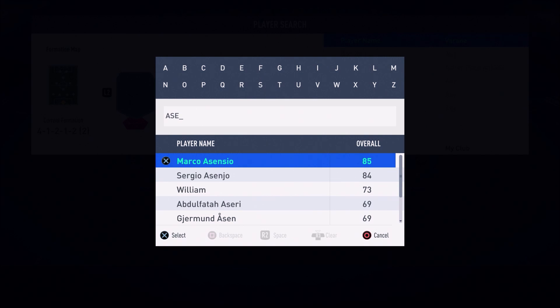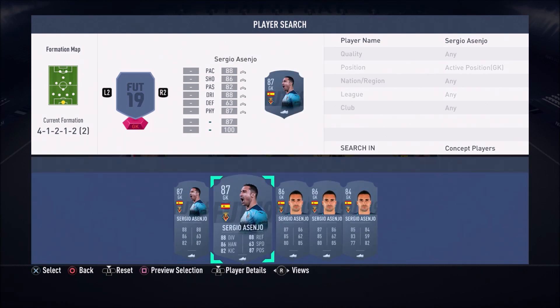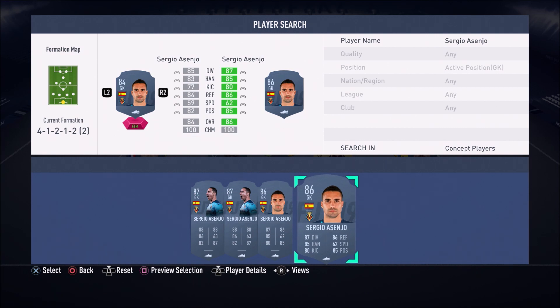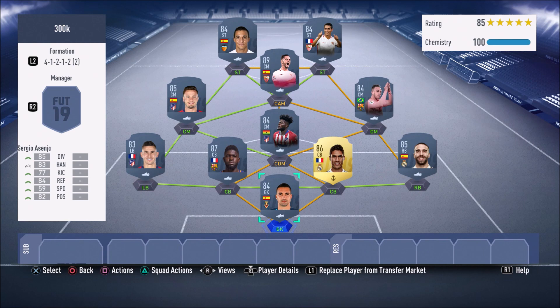To complete the team, in the goalkeeper position we have the Spaniard — his 84-rated card at 4.6k. He does have an 86-rated inform but that's 66k so let's keep it nice and cheap with his base 84-rated card. This guy honestly just gets the job done. That completes the 300k squad build of the 300k LaLiga team — let me know in the comments what you guys think of this team.